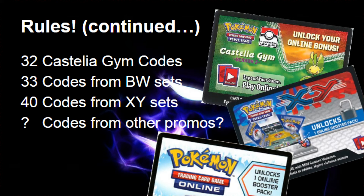There's going to be 40 codes from the XY set — Flash Fire, XY Base Set, Furious Fist, things like that. And I might have some codes from other promo stuff. So in total it's going to be a little more than a hundred codes offered for you guys. Who knows — you might get DarkRite EX or Mew2 EX.